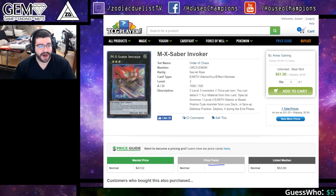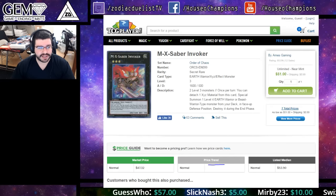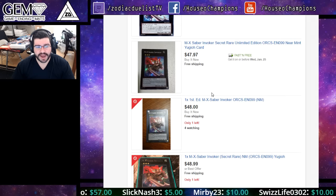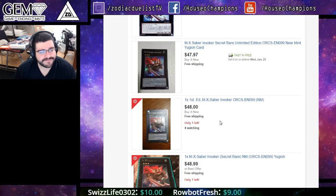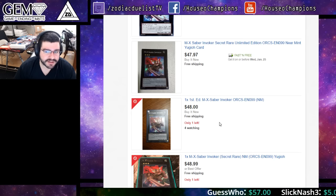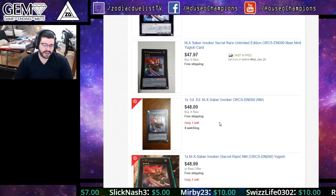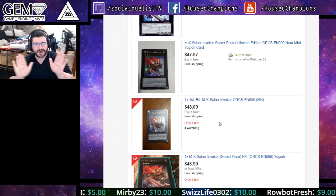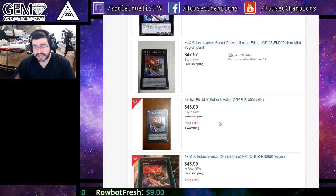MX-Saber Invoker at $52 lowest — we'd seen it all the way down to $45 and it's starting to rebound as Zoodiac nears, lowest now around $48. It hasn't been hit on any ban list, Zoodiac hasn't been limited, Terrortop hasn't been limited. We're about to see our first big event in Seattle in February. People anticipated a January ban list that didn't come, now anticipating a March one. People not going to Seattle are holding off buying, but competitors are buying — it's a very natural buyout.